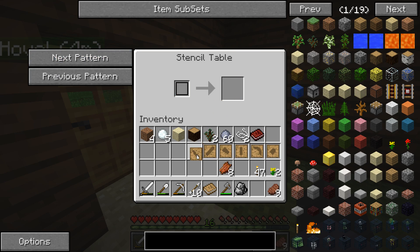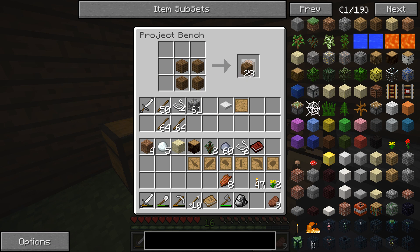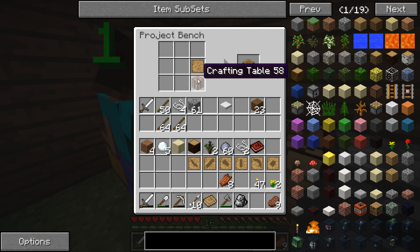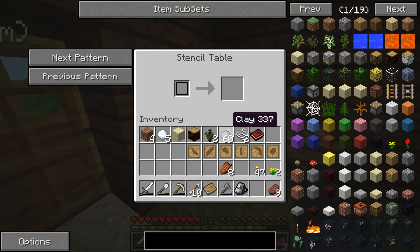There's a pickaxe head, a shovel head, an axe head — these are all blank patterns, so we'll be able to do stuff with these. Back over here — I'll make a crafting table with the tool station. I have a crafting table on the bottom, blank pattern on top, and we get the tool station. That goes back here next to the stencil table.